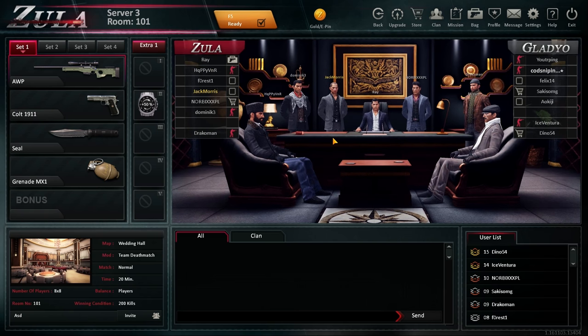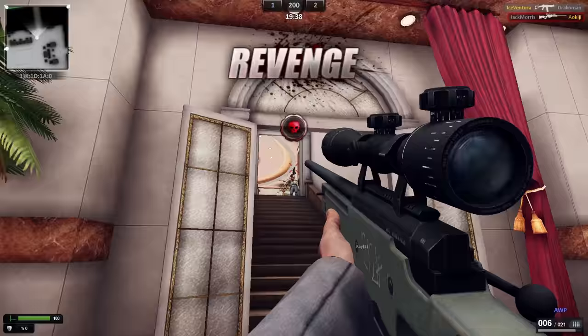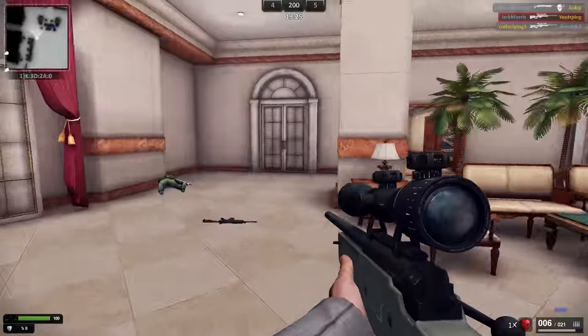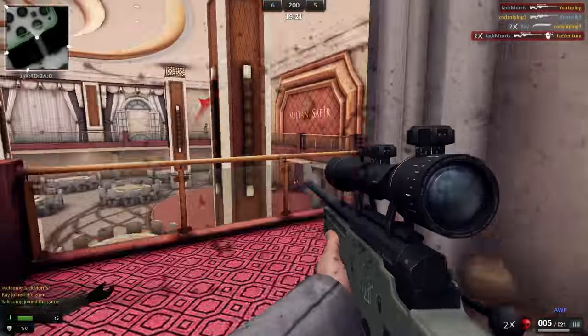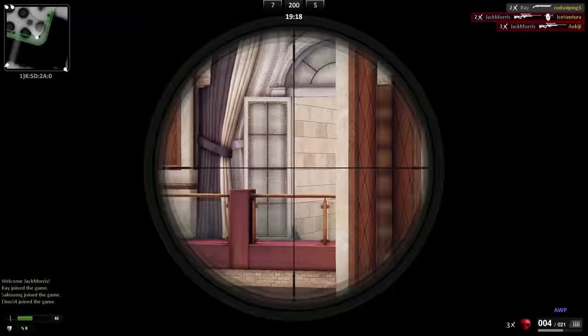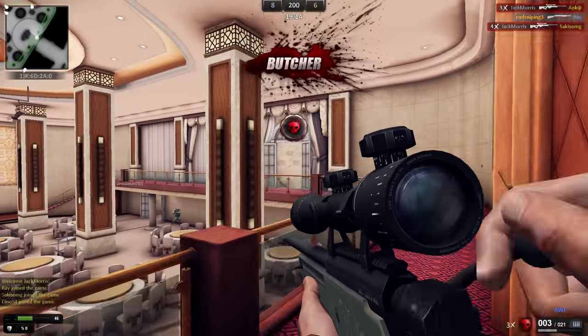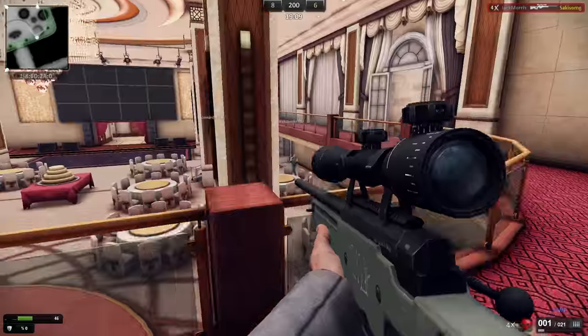Weddinghole. I wonder what map this is — well, I don't immediately recognize it. That's a good start. Maybe this is an original map. You better get AWPed, son. Dead. At least it's an instakill — at least they got that right. The way they balance the AWP in Counter-Strike is it costs a lot of money. You have to save up and then buy it, and if you die you drop it for the enemy team. This game you can spawn with an AWP — that's so stupid!